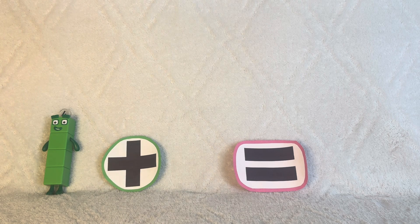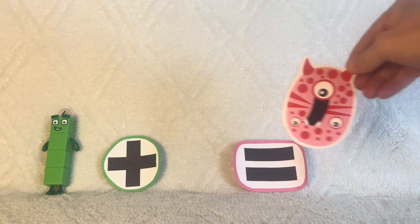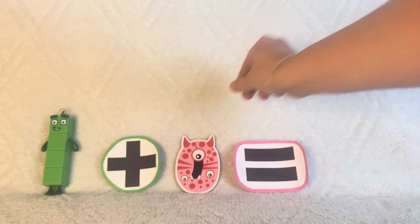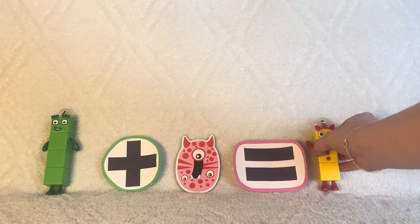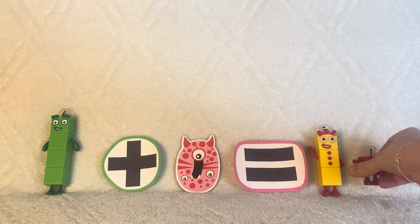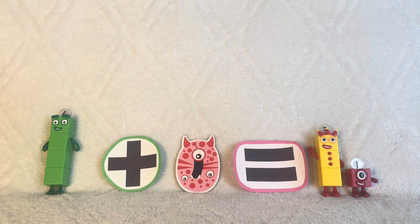Okay, so we have four. One, two, three, four plus zero equals four, which is three plus one. Four plus zero equals four.